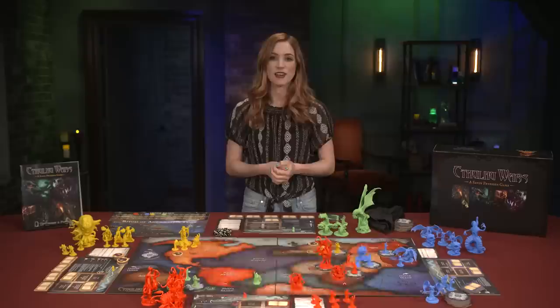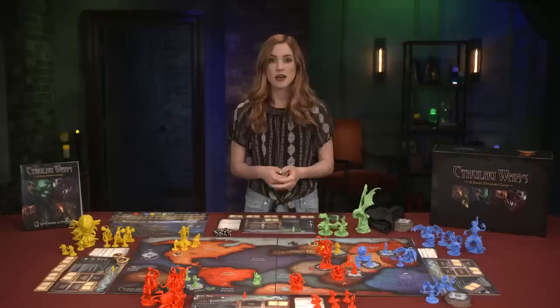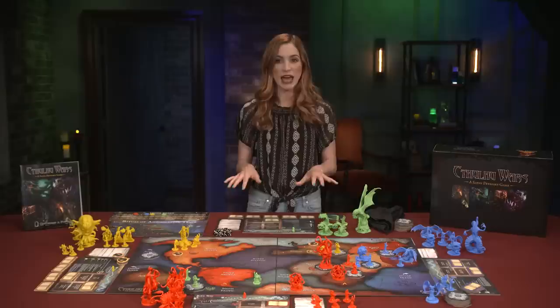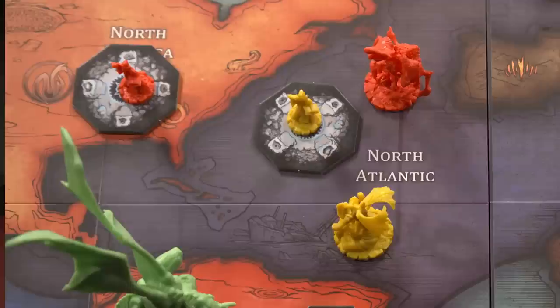Awaken Great Old One allows the player to bring their unique Elder God onto the board, provided they've fulfilled the requirements for Awakening on their faction sheet. Great Old Ones are the powerhouses of the game and unlock new abilities for their owner once they land on the map. Create Gate costs three power and allows the player to place a gate token on an area that contains their units and doesn't already have a gate. That player may automatically control that gate by placing a cultist on top. Move costs one power per unit moved and allows the player to move any number of units from one space to an adjacent space, but each unit can only move one adjacent space per move action.